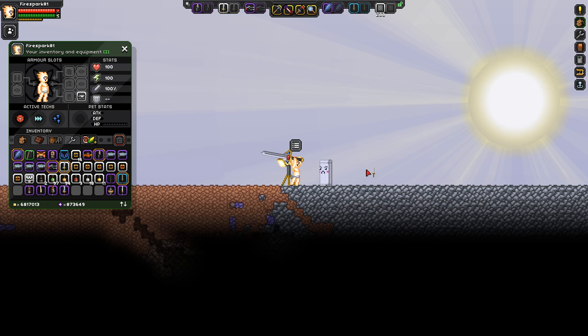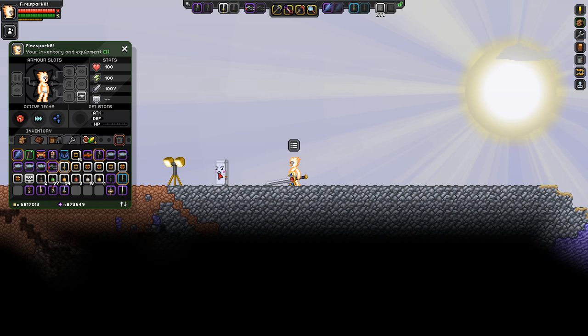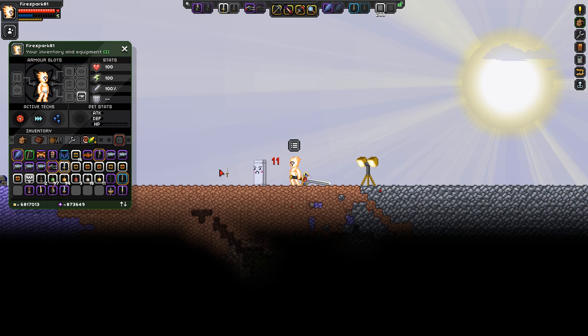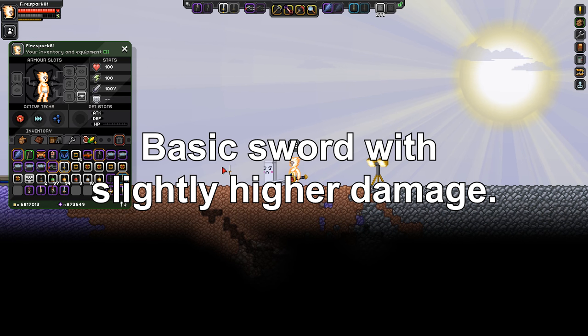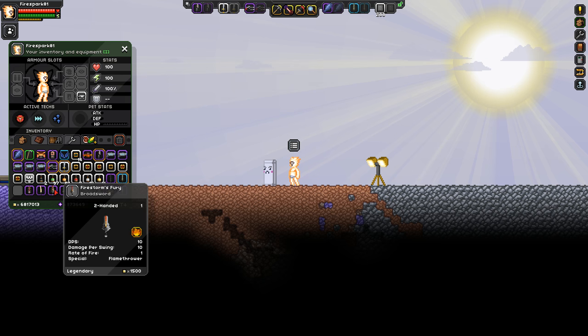The legend sword deals a solid 28 damage on the combo, consistently every time. The rising slash secondary does 6 damage. So it's a straightforward sword: 28 on your initial combo, 6 on the secondary — similar to several other swords we've tested.